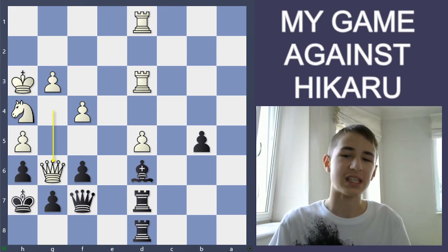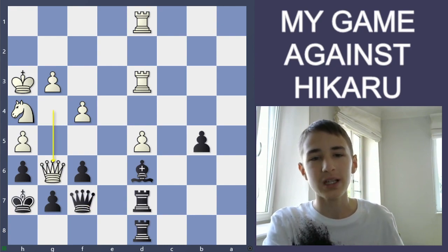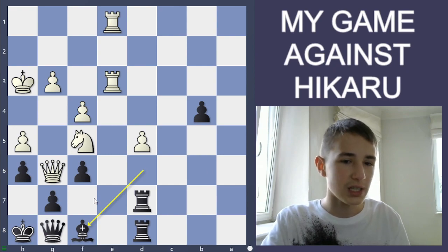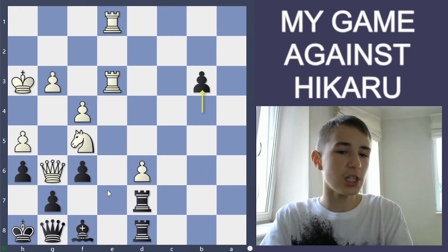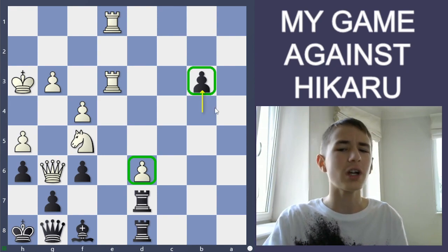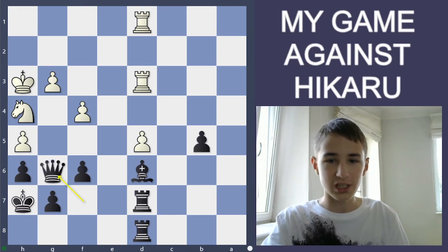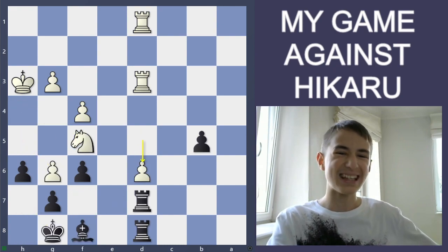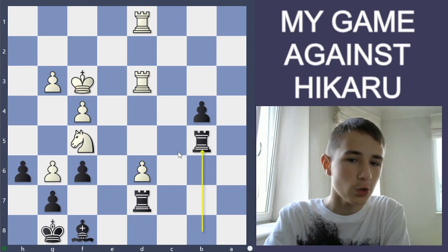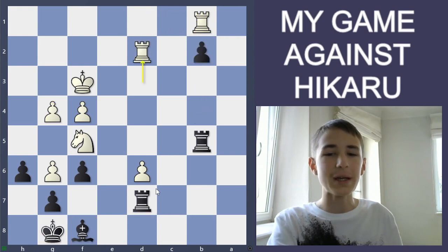He played Queen g6, and here I made my final mistake — I played Queen g6 back, which may seem good but it's a big mistake. I should have played King h8, and after Knight f5 I get b4, and my passer can advance. After Bishop f8, Stockfish says d6, b3, and I have great compensation — he has a good passer, I have a good passer, so it's not so clear whether he has a winning advantage. But I played Queen g6: he took, Knight f5, I put my bishop to f8, then he played d6, pushing my pawn — he can do anything he wants because my bishop, king, and rook are all stuck.